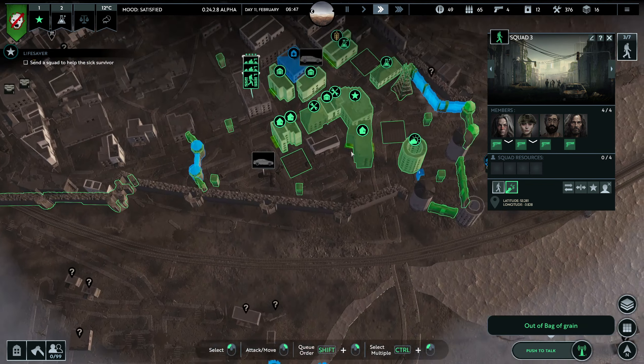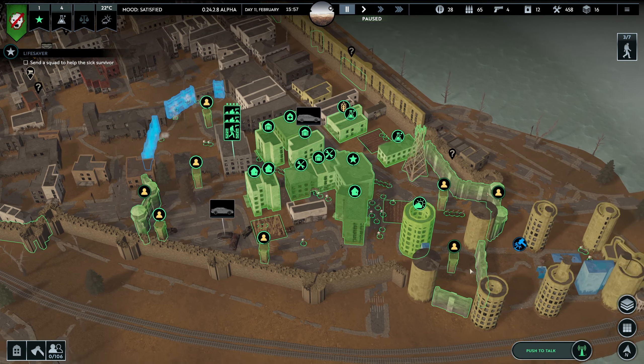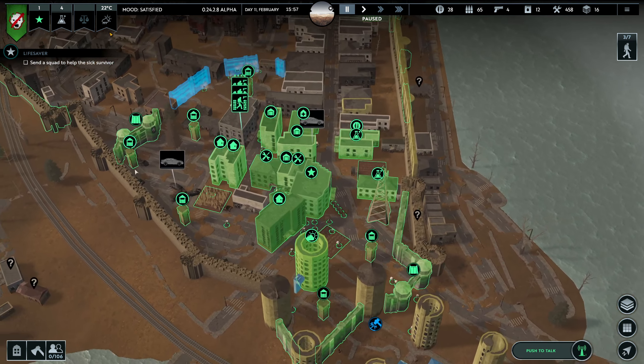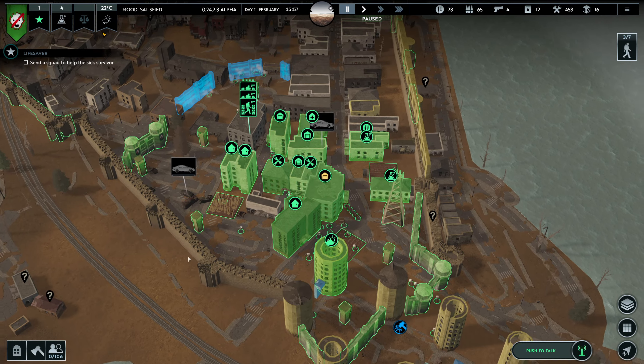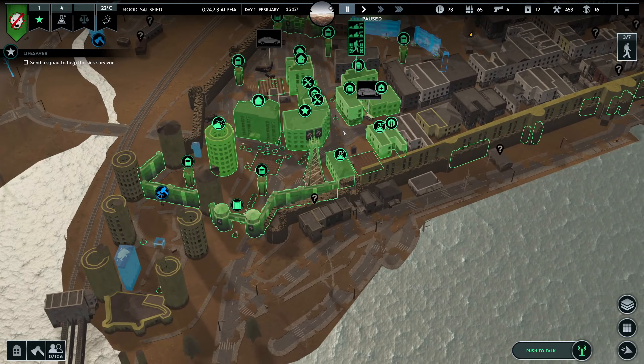So guys, we have managed to establish a very great zone. I think this is going to be the end of this series — we'll start in another location soon, hopefully tomorrow or after. If not, I'll continue with one more episode on this zone. But as you can see, we managed to do everything I wanted: establish a defense. Unfortunately zombies are skipping through the walls which is causing some mayhem, but all in all we have a really good functional zone.